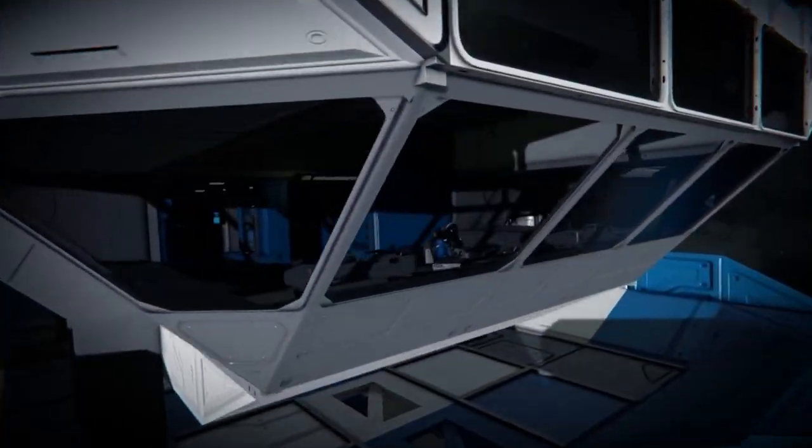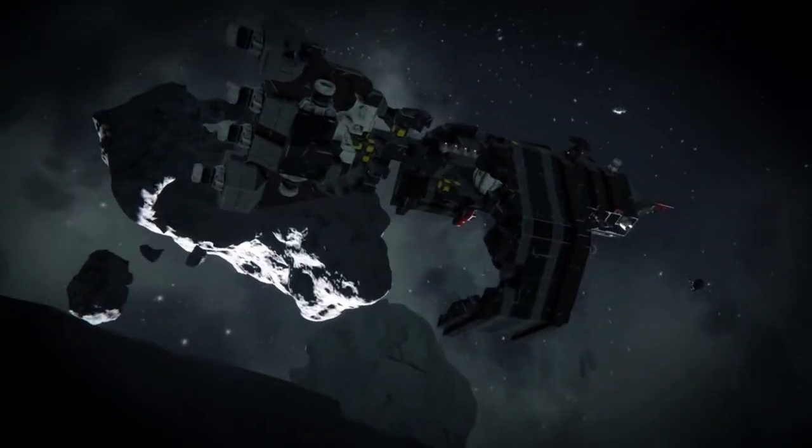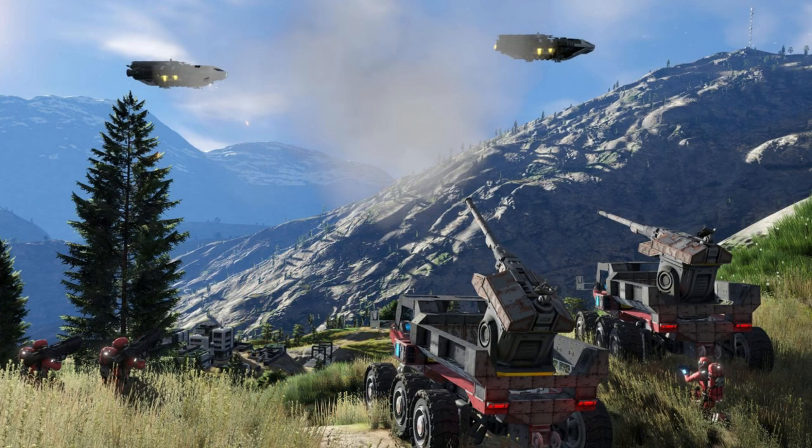Not so long ago, we received a teaser and an article about the upcoming Warfare 2 update, revealing a railgun, a new artillery turret, and a tracking system. This time we got some brand new screenshots showing multiple new blocks.